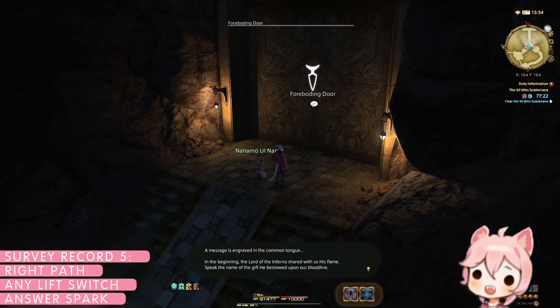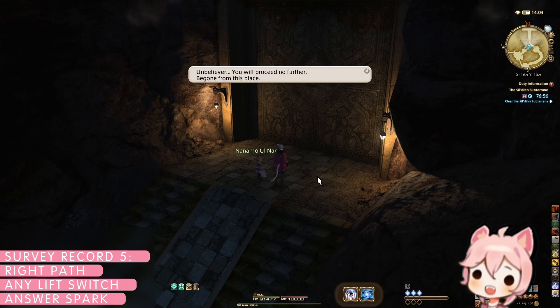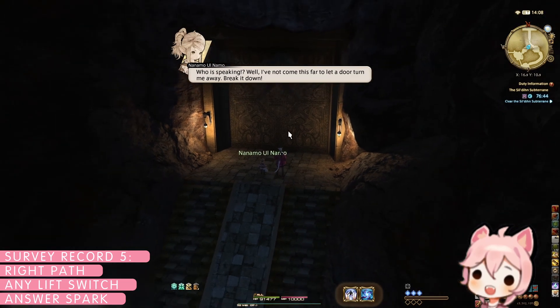After clearing the last pack of enemies, you will reach a door with a riddle. For survey record five, answer 'Spark,' which will fail the riddle and make the door targetable. Break the door down and continue to the final boss of the branch, who will now have a knockback mechanic. Beat him to complete survey record five.